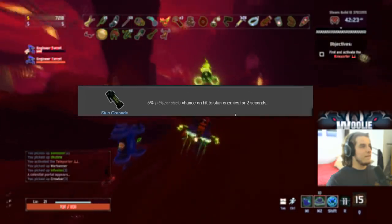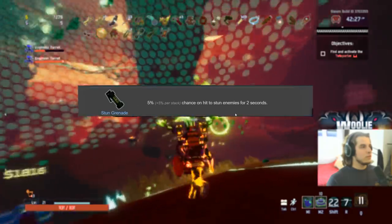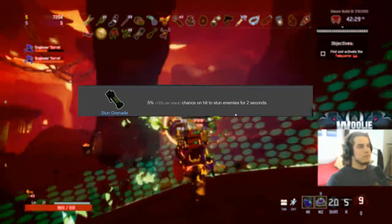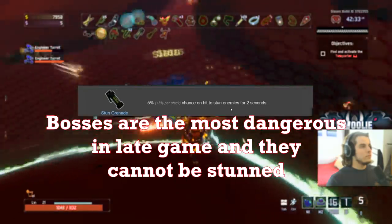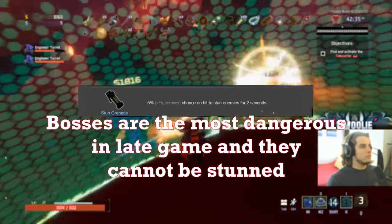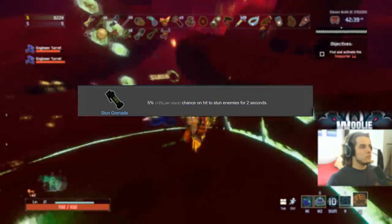Stun Grenade gets a D because they don't scale well into the end game. The later the game goes, more bosses spawn as regular enemies, and you cannot stun bosses even if they're classified as a regular enemy. So the later the game goes, these get less useful. D tier.